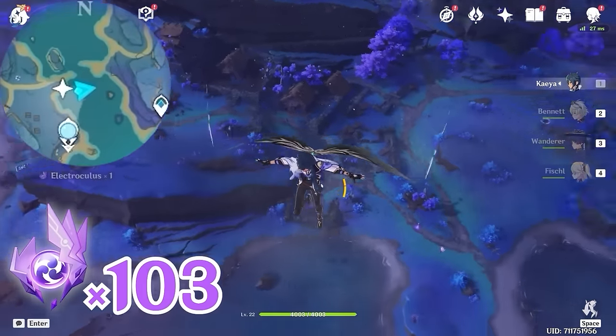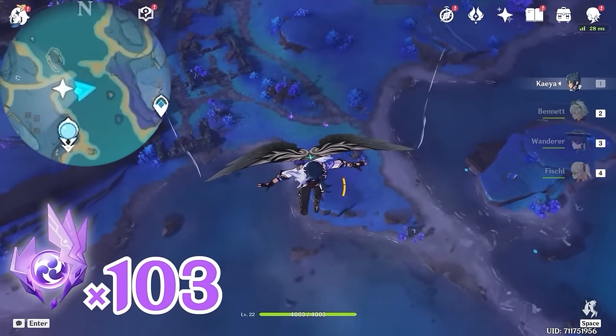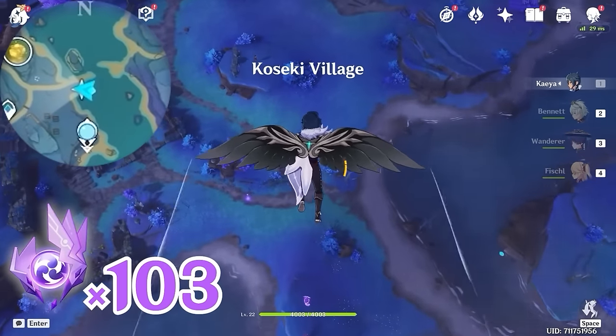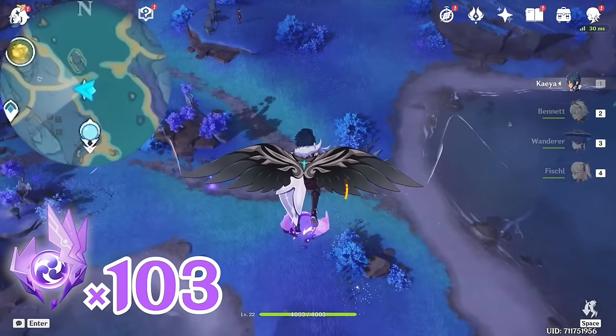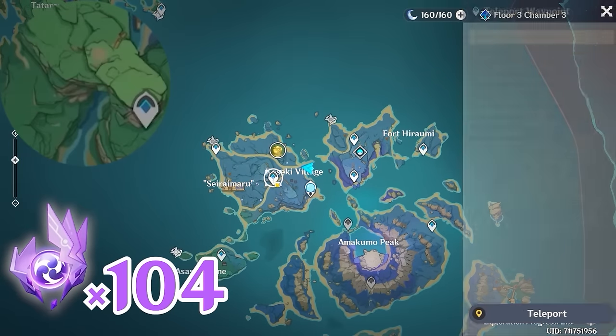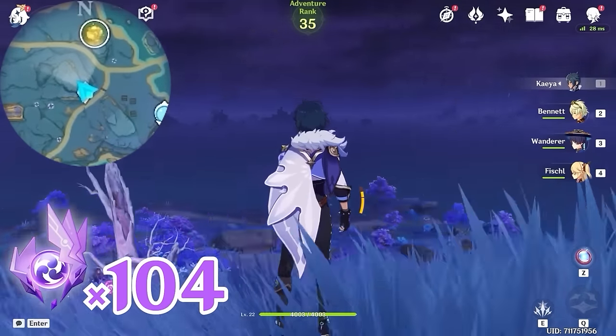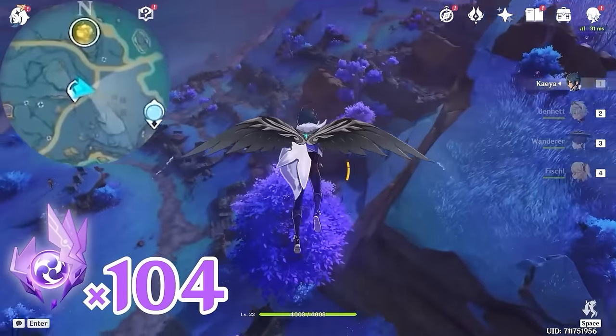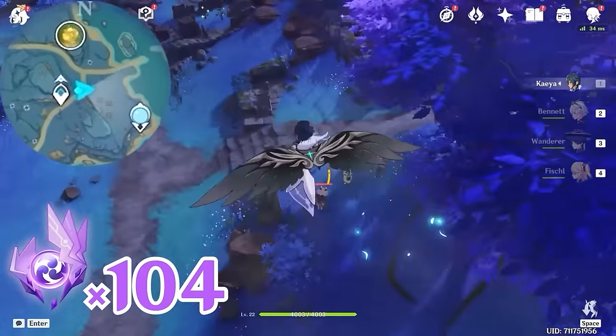After that, let's descend slowly and turn towards west, left side on the minimap. This one is floating in the air. Then let's teleport back, and let's glide towards east, right side on the minimap. Here we're going to do a world quest — let's defeat the monsters and interact with the NPC.